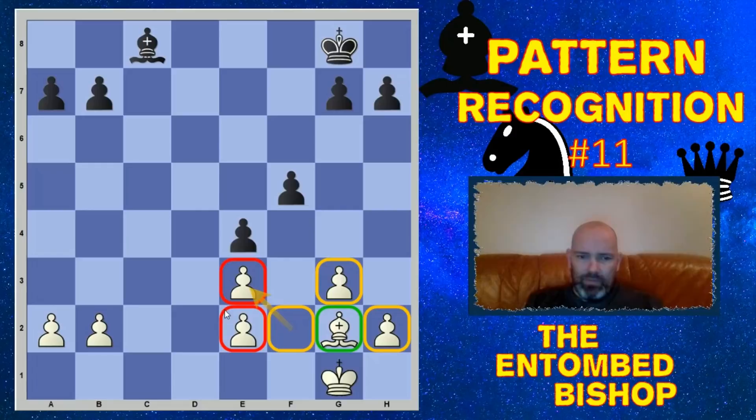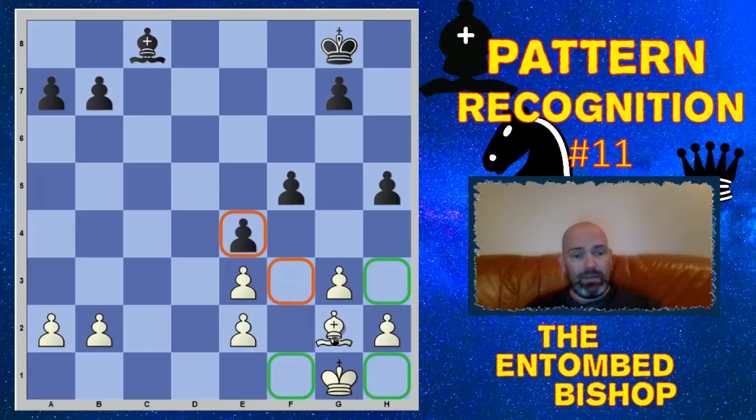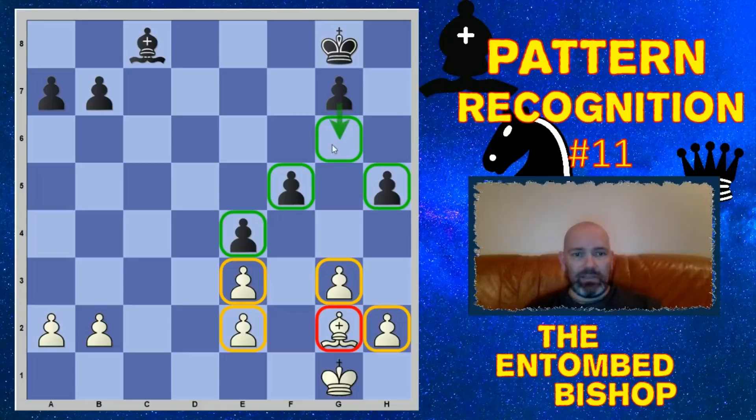This is actually a pretty dire situation for white. Black to move will play h5, and after that move it becomes apparent that the bishop on g2 is trapped — it's entombed. It can't get out. This pawn is stopping the bishop from coming out, we can't relocate it through f1 because the pawn is in the way, and if you go to h3 this pawn is in the way. We can reinforce further with g6 to fortify the pawn chain. White will effectively be a piece down, and black can simply win the endgame by bringing his king over to the queenside.